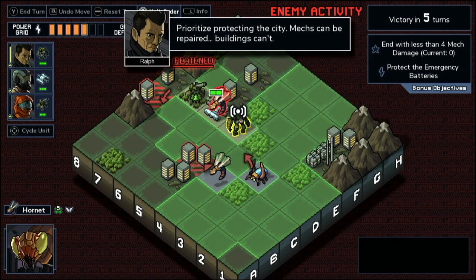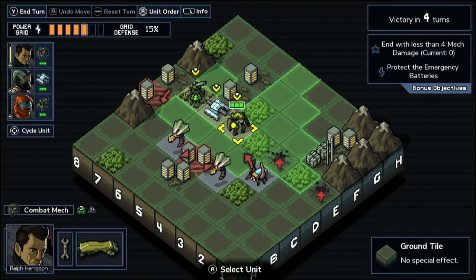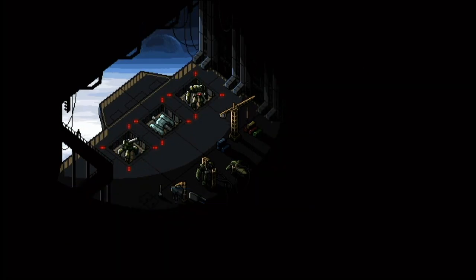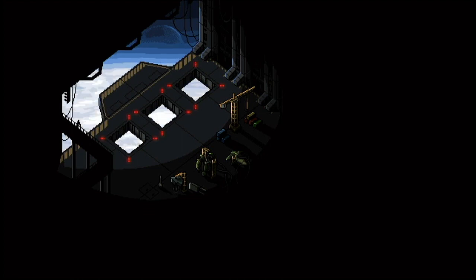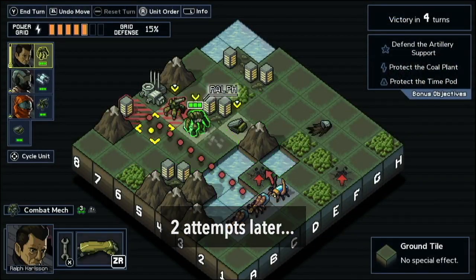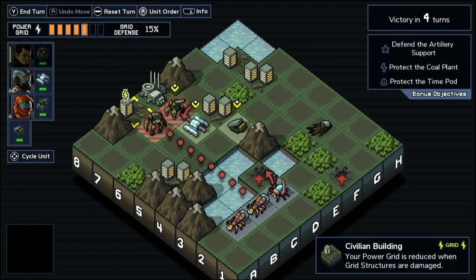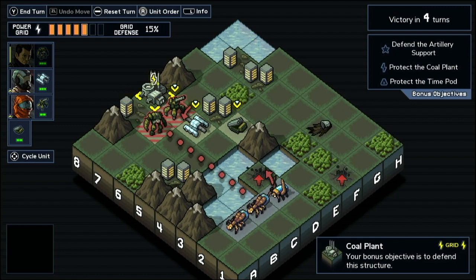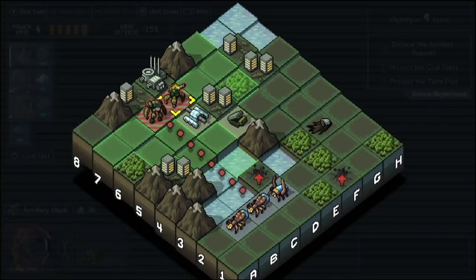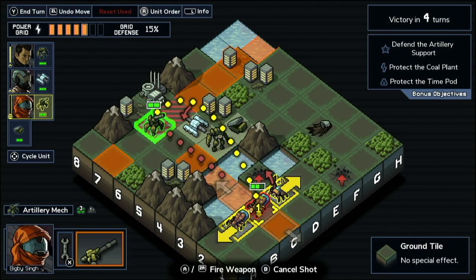It's actually not too difficult to get a guaranteed grid resist in Into the Breach. All it takes is the patience to attack buildings on the first turn. If you get good results, use the reset; if you don't, abandon the timeline and start over. I'll keep doing this until I find a timeline where the very first damage a grid takes is resisted. Okay — that very first building resisted the damage, which means in this run the very first time a building is damaged, it's going to resist.